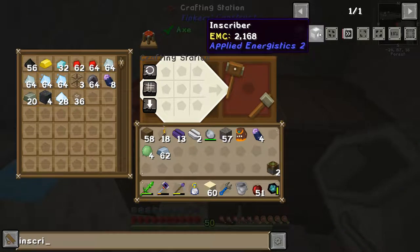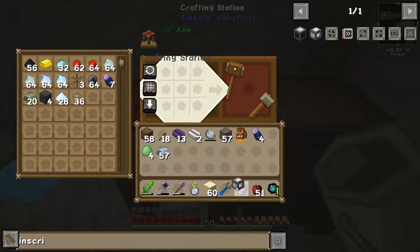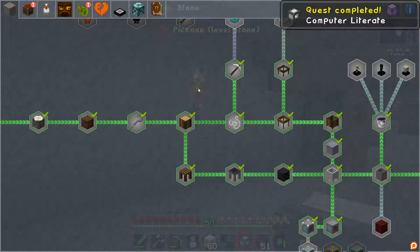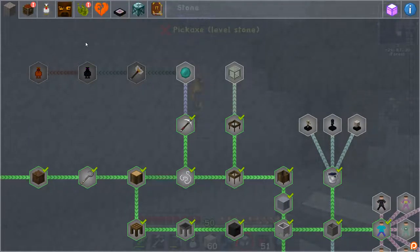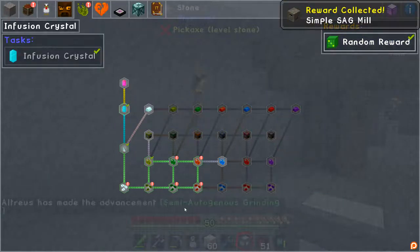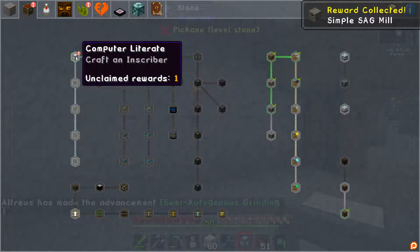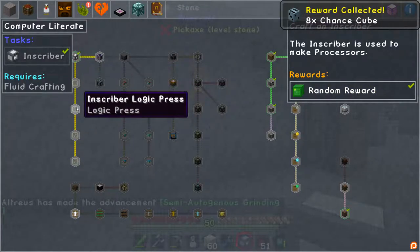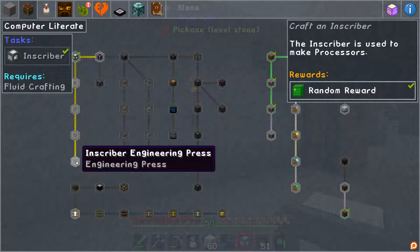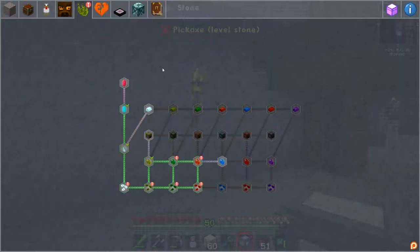I do need a new keyboard — I keep complaining about it, no one ever brings me one. There are going to be quests for this by the way, let's have a look. Okay — in the storage section, this is where the ME stuff is going to be. We're going to start with an inscriber. This quest line is the things that I have already set up in JEI as bookmarks, so we're going to get there eventually.